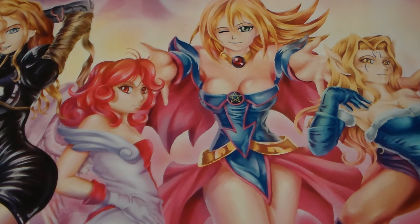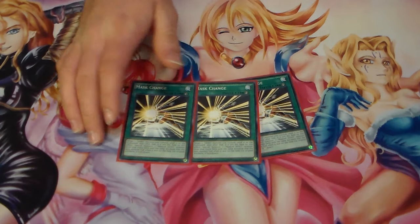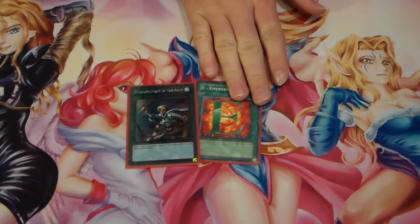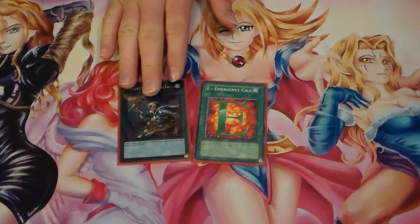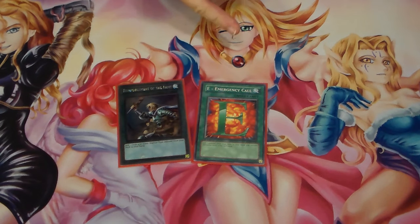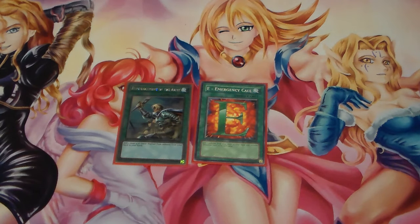Next, we have three Masked Change — simple as that, you bring out Dark Law, Koga, Anki, or Acid, and search it through Shadow Mist or hard draw. We have one E-Call and one ROTA. A lot of people say to run double E-Call, but this is not an E-Hero deck — this is a Silent Swordsman deck, so ROTA is better and E-Call is okay. You can run double E-Call by cutting something, but you'll find yourself perfectly fine with one ROTA and one E-Call.